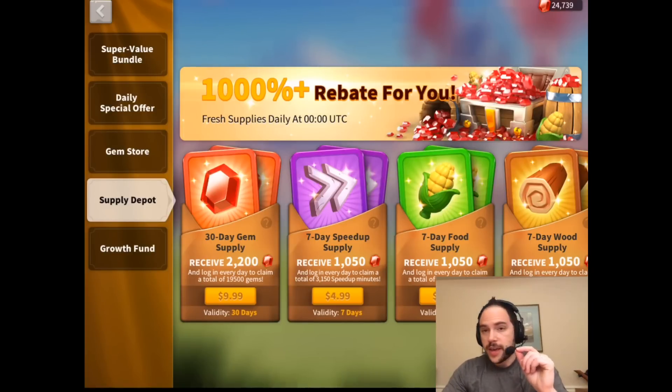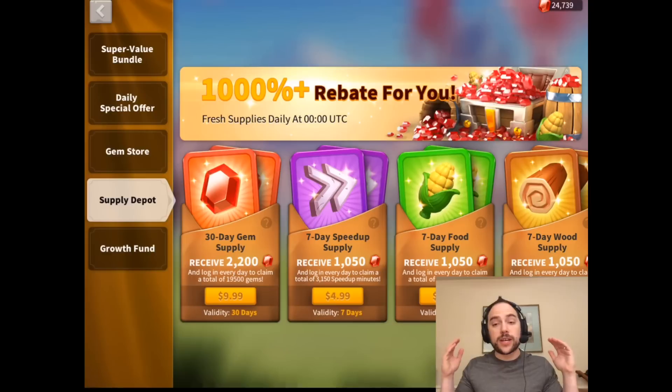There are some exceptions here. If you have not completed your Road to Greatness or ever made a purchase in this game, you will get more value purchasing the things that contribute toward your Road to Greatness. In-game it will show you a little info button that explains it. The Supply Depot doesn't count toward Road to Greatness. The Growth Fund, which we'll talk about in a minute, doesn't count either — but King's Coronation does. In that case, those King's Coronation bundles look a whole lot better because you get a ton of additional value when you hit those critical thresholds.